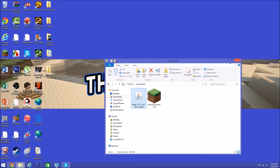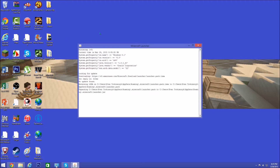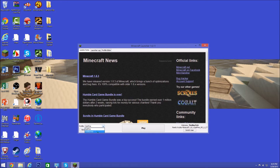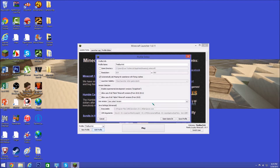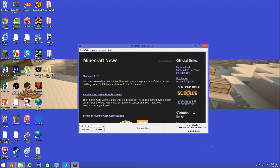It will say you have to run 1.8 manually at least once. So go back into Minecraft, go to your account settings, find Edit Profiles, change the version to 1.8, save that, and then click Play.